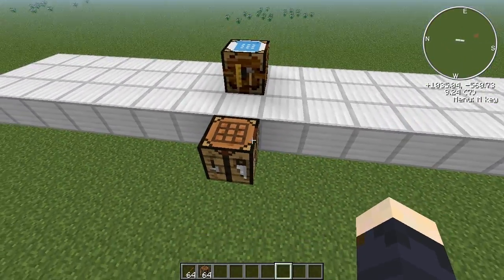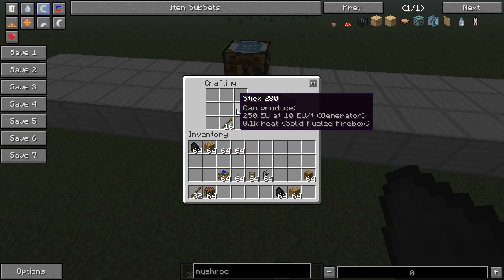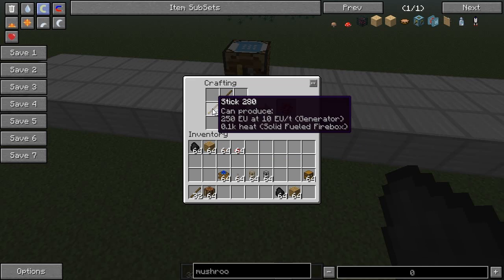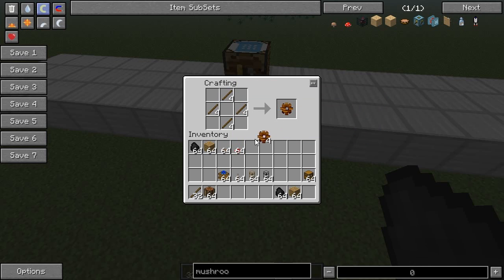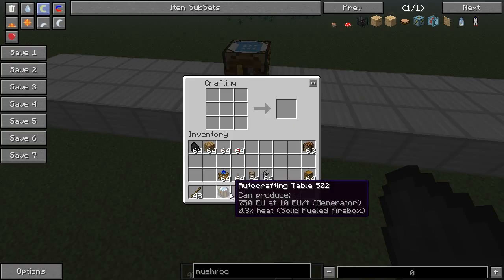Let's see how you can craft it. For this you need four wooden gears. You make wooden gears by placing sticks like that. You place wooden gears like that on the sides and one crafting table in the middle. This is a simple and really cheap recipe.